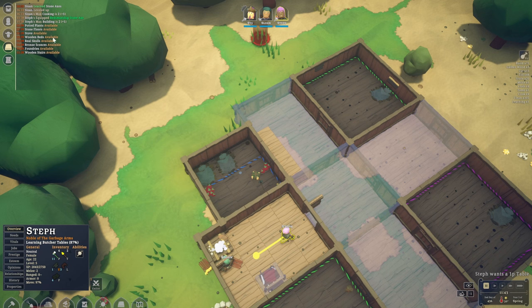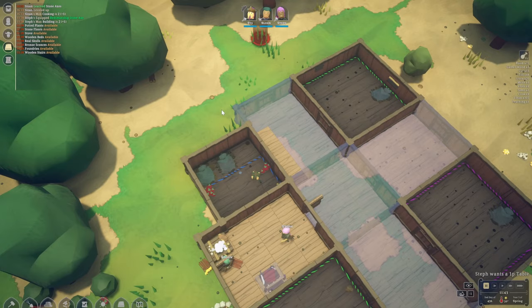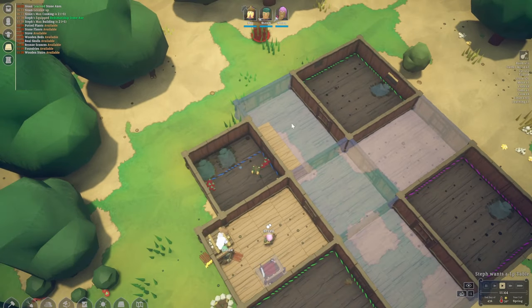Now we can build the stove, wooden beds, real skulls, bronze sconces, boundaries, and wooden stairs. Stairs is something I definitely want to get into.